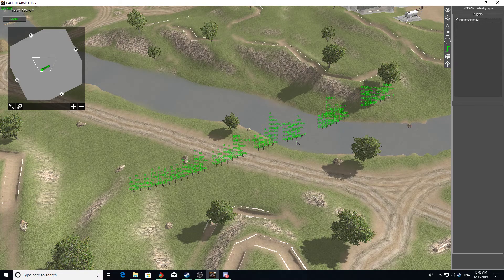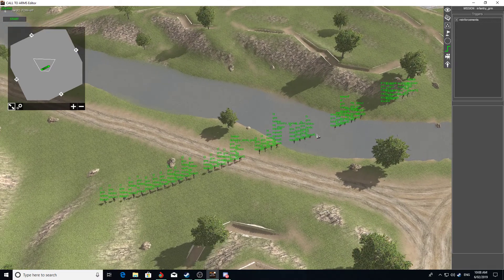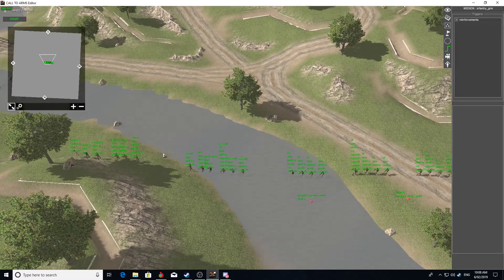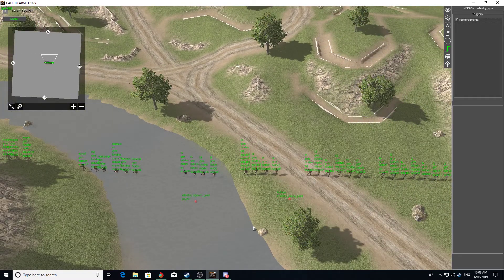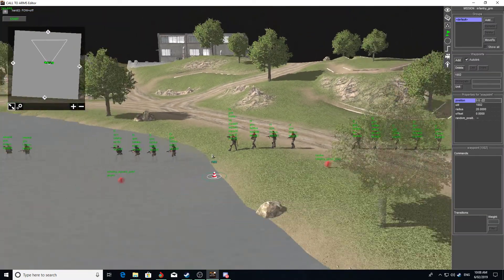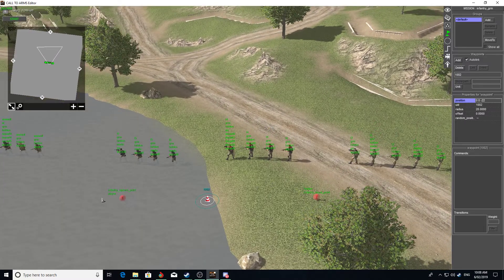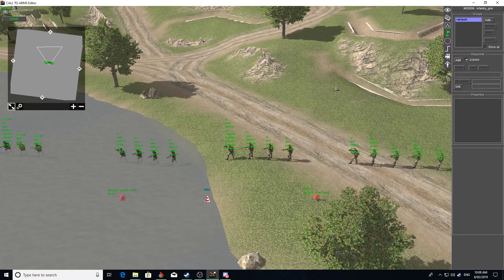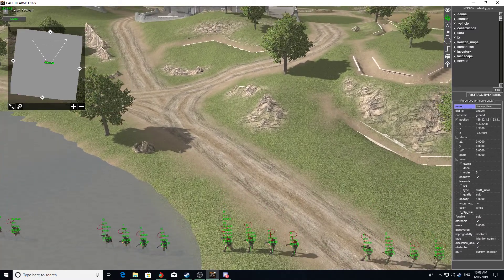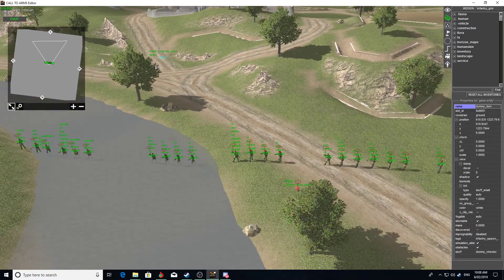I've loaded up the infantry GRM mission on my map. You'll find the GRM infantry located in the middle of your map, there is a waypoint and two dummy items which both have tags. This one is called an infantry spawn point and it has 'player' written beside it. You simply place it somewhere on the map and that's where, when you call in reinforcements, the men will appear.